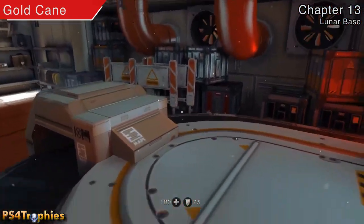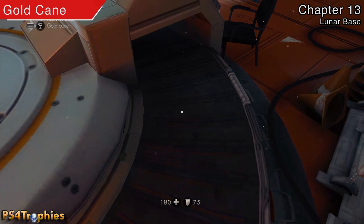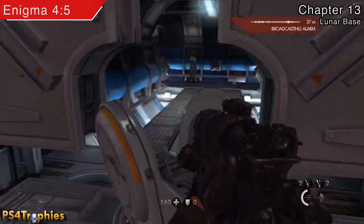The first gold cane is going to be after the checkpoint. You're going to go through this luggage area and you're going to have this gold cane right there. Then the next one is going to be a little further ahead, in a room where there previously was a commander.